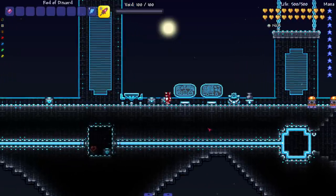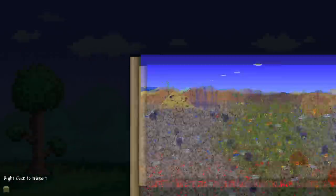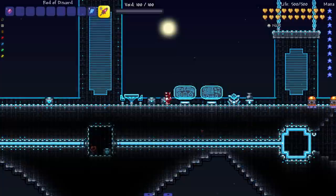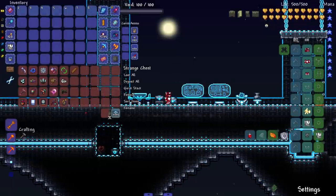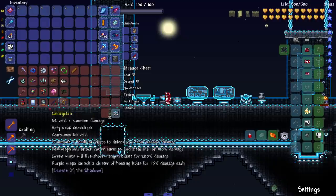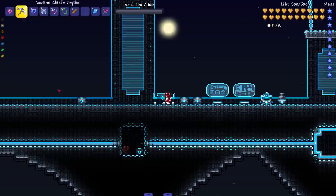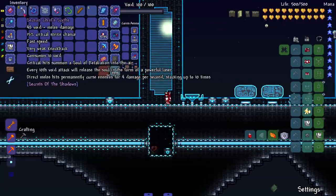We're going to start with weapons before we go over all the other areas, because there are a couple of areas to check out. I grabbed at least five weapons from each class. We're going to go through them quickly because weapons always take up so much time in videos — let's just run through these.